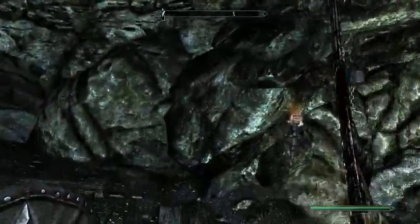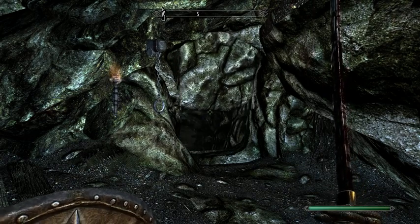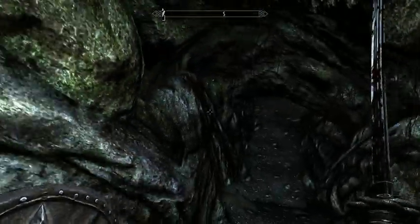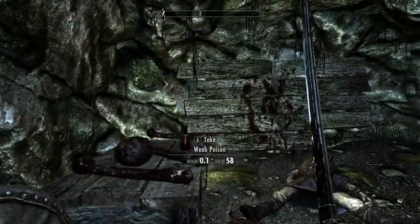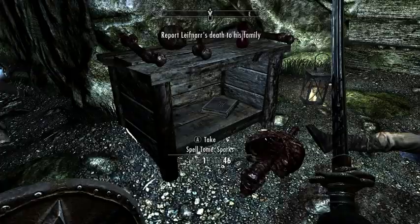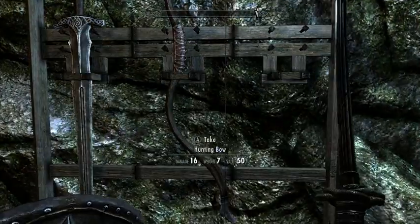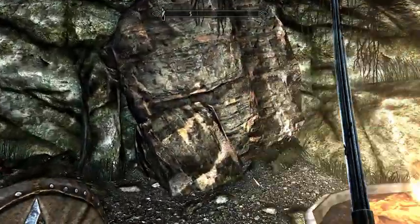Cool. I try not to think too much about how much machinery is going to be needed hidden away in here to actually lift and drop such heavy cave walls. Because presumably there's something like an elevator room hidden behind each of these things. But that's kind of ridiculous.